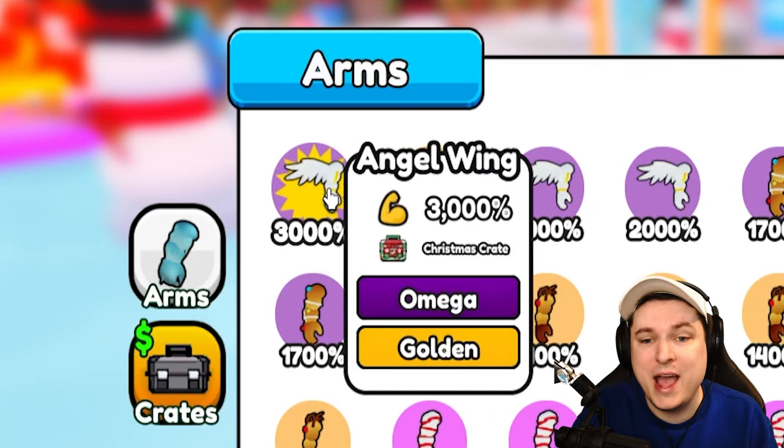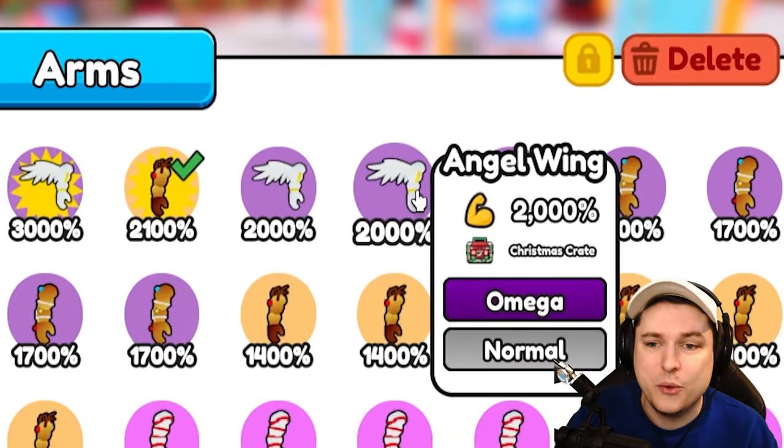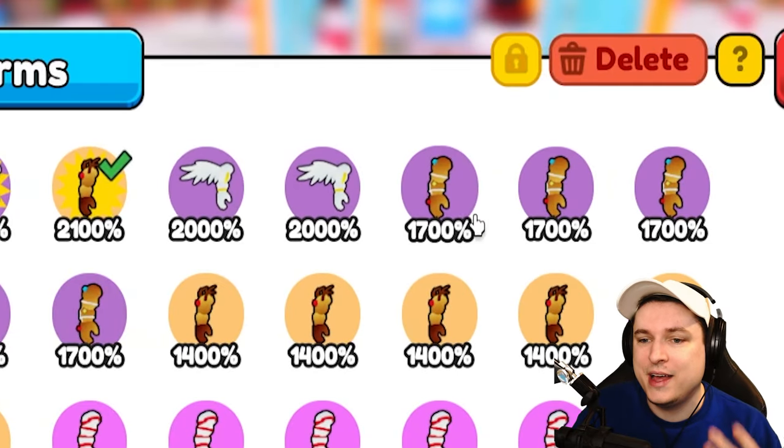The thing we were hiding — we have ourselves a golden angel wing as well. I bought one just in case we didn't get any, but you can see we got ourselves two angel wings, plus a bunch of gingerbreads and reindeers.